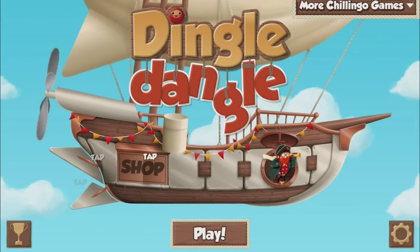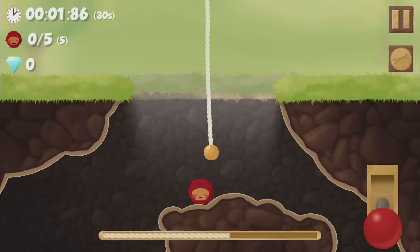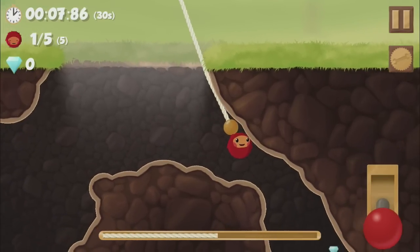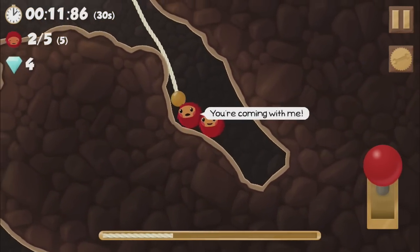You remember those claw grabber skill games that they have in arcades? The ones where you lower the crane, snatch up a fuzzy toy or something, then drop it in the chute to win. Remember when the claw simply wasn't strong enough and it just slid straight off your prize? I always felt ripped off when I played these.